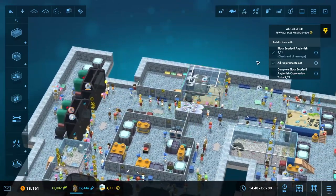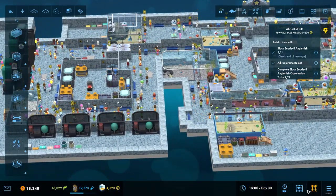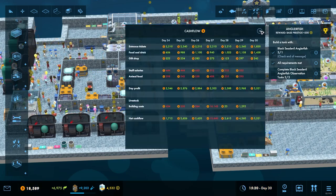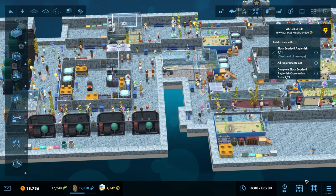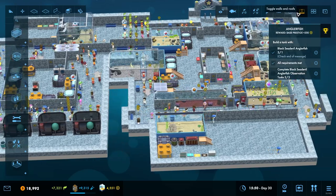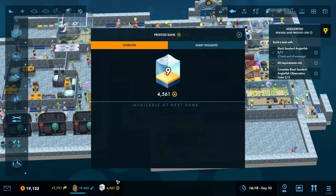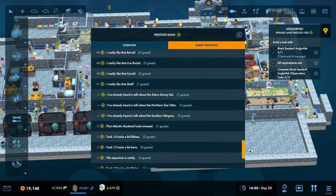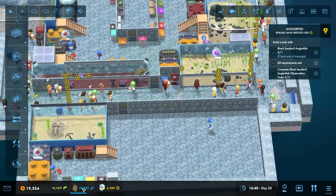One thing — can we see how many people we've got in our aquarium right now? It says entrance tickets but it doesn't tell us how many people we've actively got in our aquarium right now. Let me know in the comments down below if that's something that is possible — I don't recall ever seeing something like that. It gives us a feeling of what they want and what they dislike.